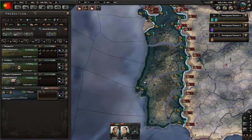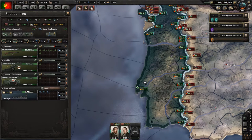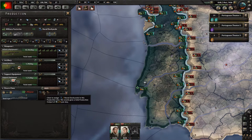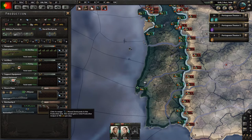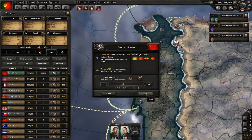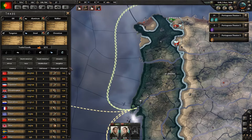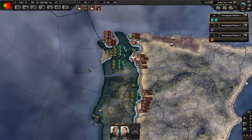We'll put the free dockyard towards building some more destroyers, but actually we'll take it down to one and start building some battleships — two on there at higher priority. That means we need chromium and steel. We're trading with the Soviet Union for steel — I'd like more steel, please. We're missing chromium. The Soviet Union has chromium — let's take some more.